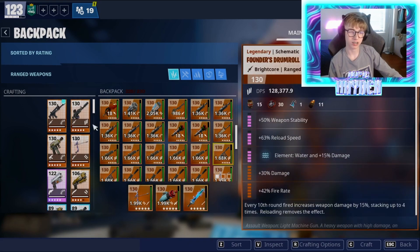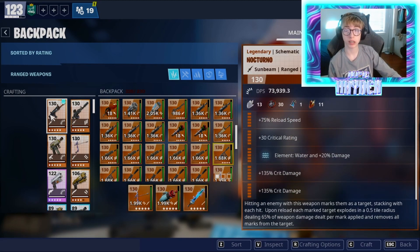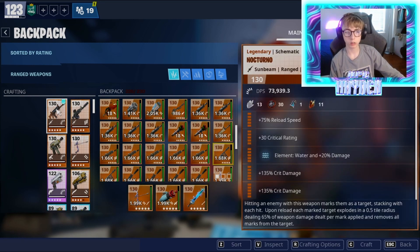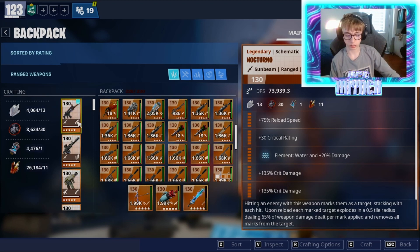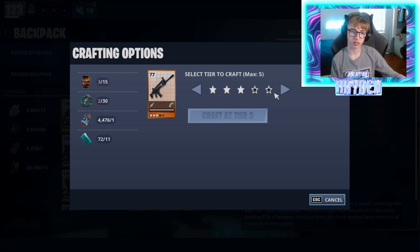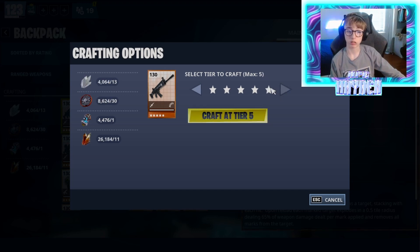If you made that mistake and you leveled it up and you don't have the material, you can go to crafting options and you can craft at a certain tier. So if you made it level 130 and you don't have the material but you have a lot of shadowshard, you can craft at that tier.